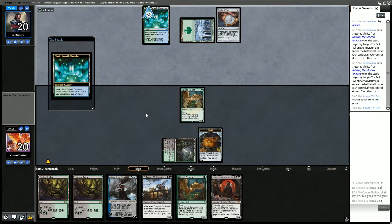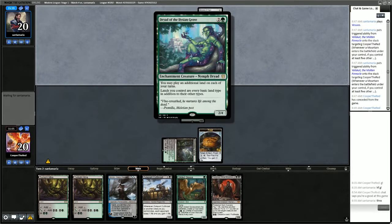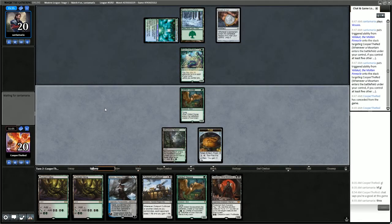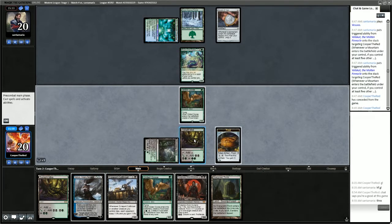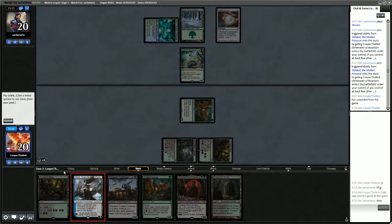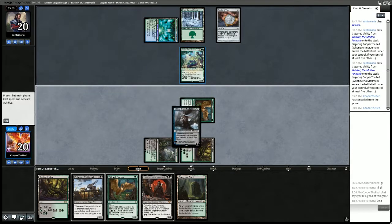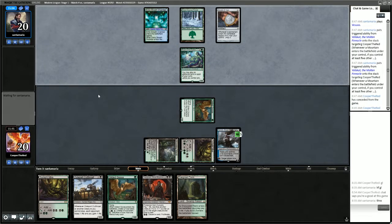We have nothing to do here — we're going to hit priority and let the opponent do their thing. They have the Dryad immediately. Let's get Ashiok onto the board and leave it at 5 loyalty so the Dryad will take multiple turns to kill it — Dryad has to attack Ashiok successfully 3 times to get it off the board.